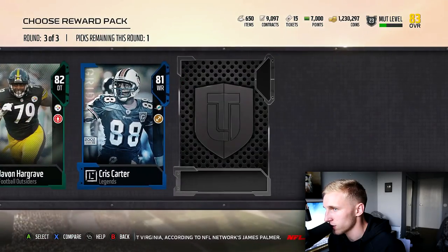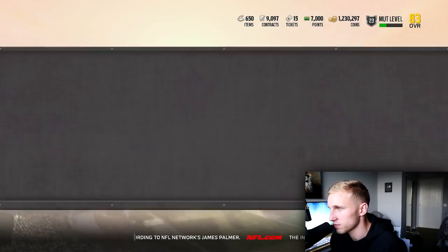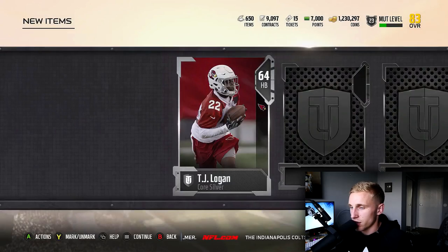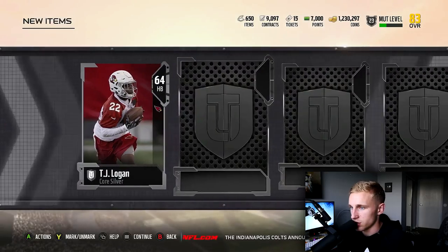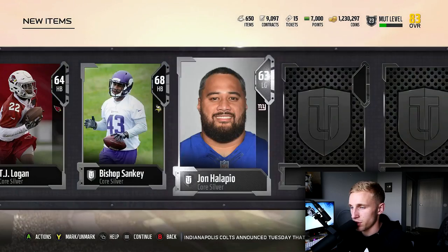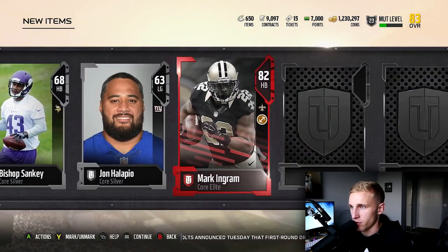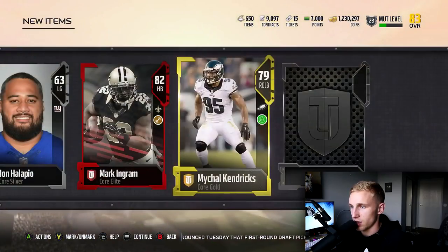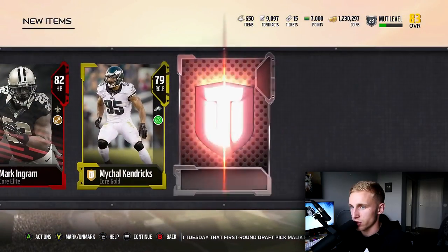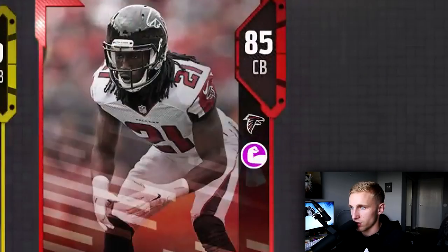I'm just leaving the mic up this close because I don't feel like talking anymore. Javon Hargrave — good. Actually, that's terrible. And Chris Carter — that's terrible too. And Desmond — okay, that was a trash pack. I'm just your everyday commentator. So today we got a TJ Logan, kind of solid. Bishop Sankey — he's a very solid player. John Halapio — that guy looks like he's 95 years old. Mark Ingram, definitely a beast. And right down here we got Michael Kendricks, definitely a core gold, and Desmond Trufant — looking like he's taking a s***.